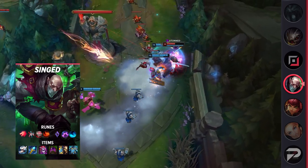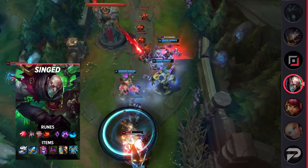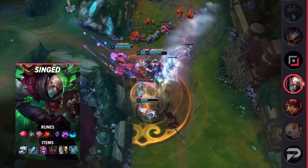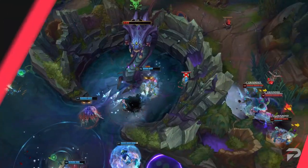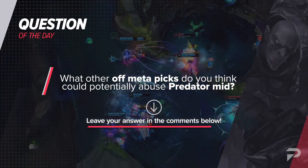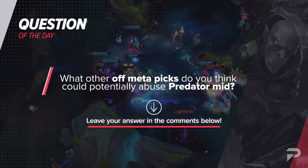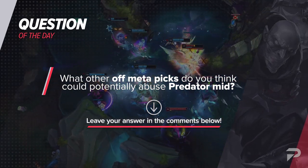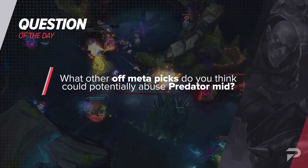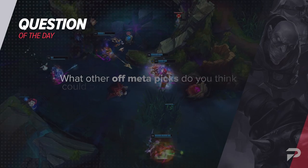It really makes you think what other champions could potentially abuse this rune. Some standard AP picks like Veigar and Twisted Fate run it, but what about some spicier picks? That brings us to today's question of the day: what other off-meta picks do you think could potentially abuse Predator mid? I'm not saying I want to see it in my games, but I wonder if Alistar could make it work — max Q, rush Warmog's, and constantly shove waves and roam. Let us know what you think in the comments down below.